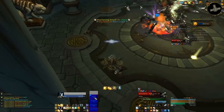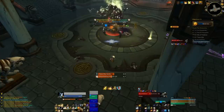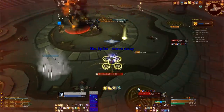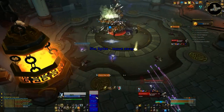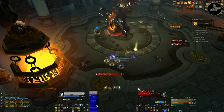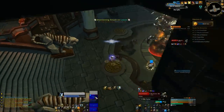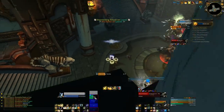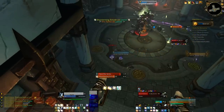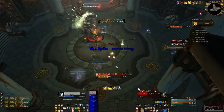On top of that you've got a spinning attack. He puts a disorienting smash on the tank which you do need to dispel — you might want to add that to your healing debuffs or just dispel the tank when you see the boss mod for it. I'm not sure if our tank had some kind of immunity he kept popping, because I very rarely had to dispel it. But make sure it does get dispelled, or he will turn around and destroy a DPS.